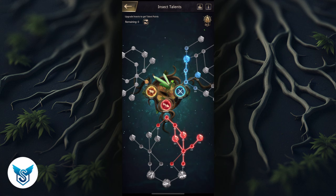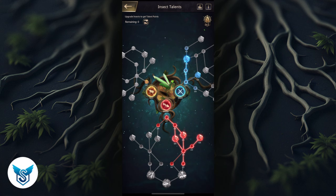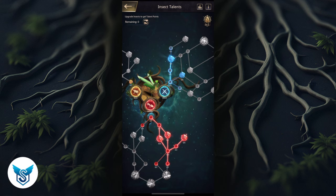Now let's go into insect talents. A lot of you obviously have a bunch of attack stacked up here, but skill attack is also very important. A lot of people discount the effect of skill damage — that is major. Try to get that, it will help a lot.